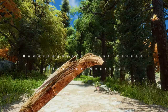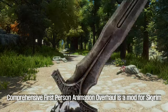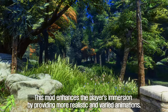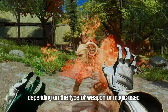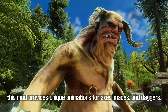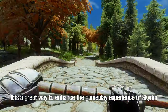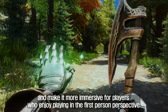The seventh animation to be introduced is the Comprehensive First Person Animation Overhaul. This is a mod for Skyrim that aims to improve the first person perspective by adding thousands of new animations that replace the outdated vanilla ones. It enhances the player's immersion by providing more realistic and varied animations depending on the type of weapon or magic used. For example, instead of using a generic sword animation for all weapons, this mod provides unique animations for axes, maces, and daggers. The mod does not require Nemesis or FNIS to work, making it easier to install and use.